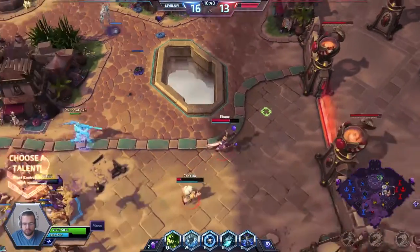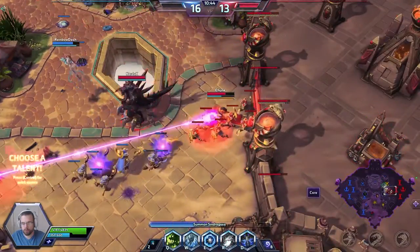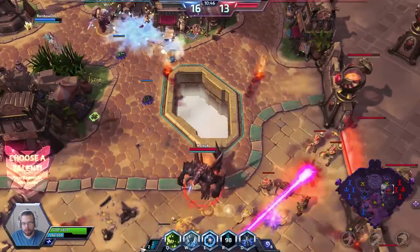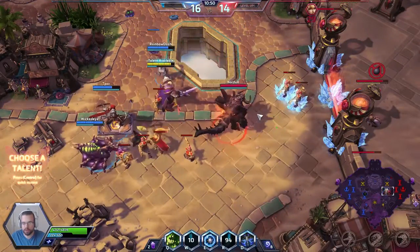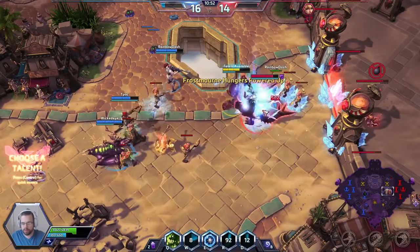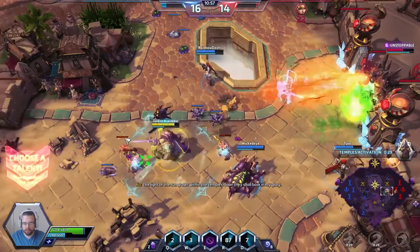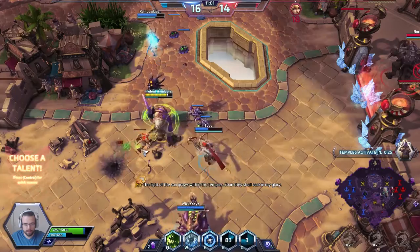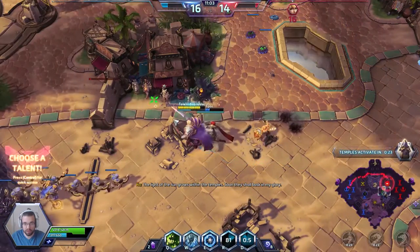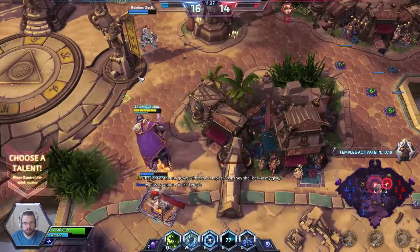It looks like the friendly team is fighting in the middle. This Sindragosa might be getting some work done, so I'm just gonna throw it down here — it's going to hit the enemy Li Ming, actually take out the enemy Chromie. I'm gonna root Diablo in place. We actually just finished our quest talent — our 10 hits. It was actually a pretty long time for 10 hits; I should've gotten that done in about 5 minutes.